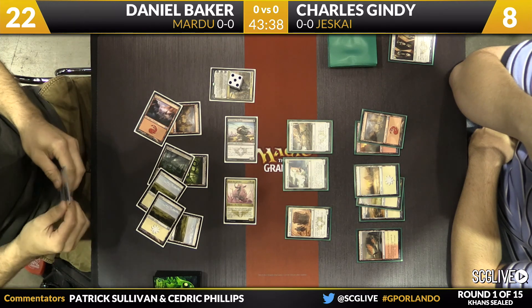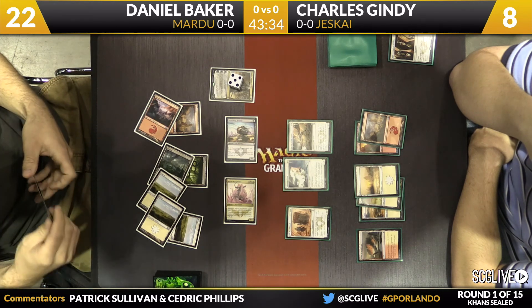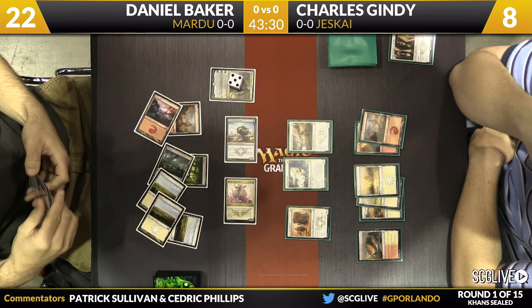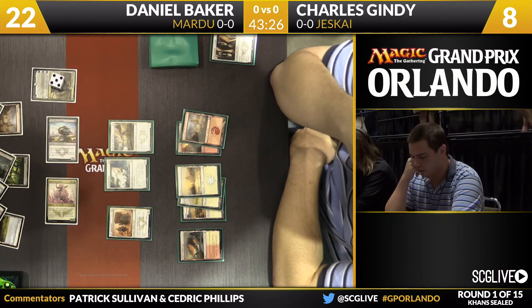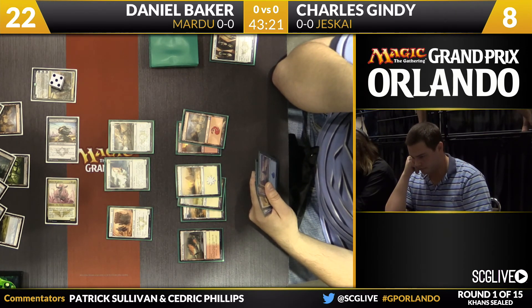Daniel's attack is for 10 — Gindy will take 10, Baker will gain 10. Life totals are now 22 to 8 in favor of Baker. Baker has the best card on the table and the better board. If Daniel has something like Mardu Charm this turn to protect Sorin, that might lock up the game.